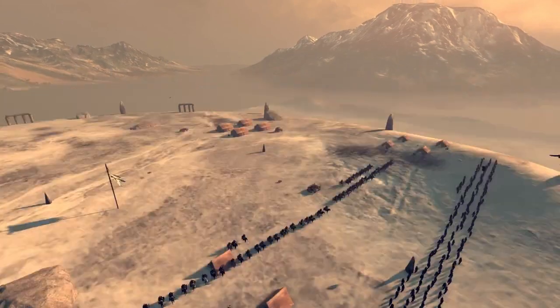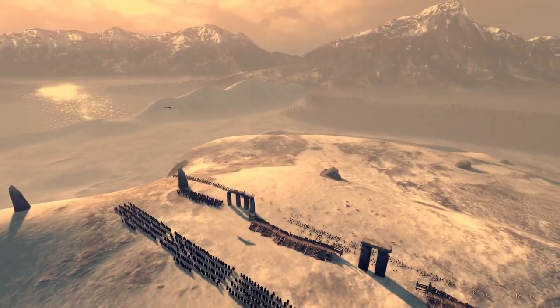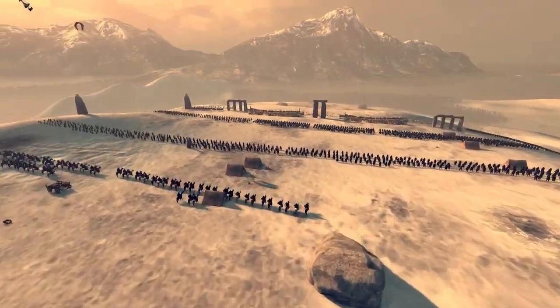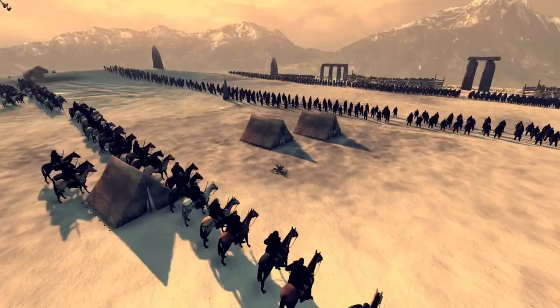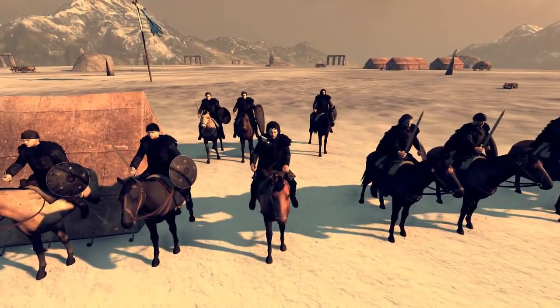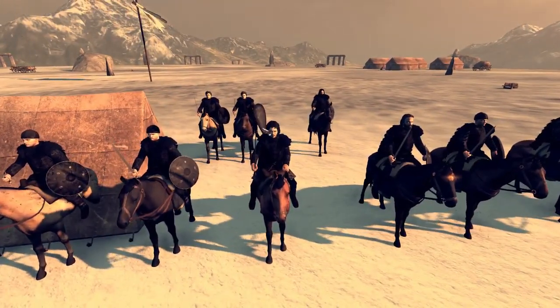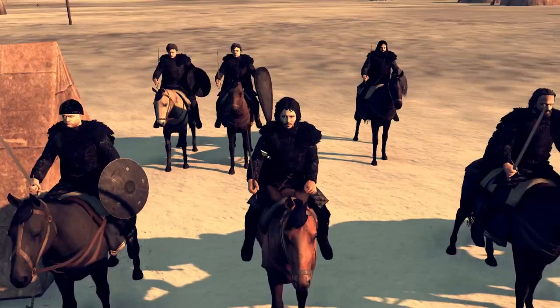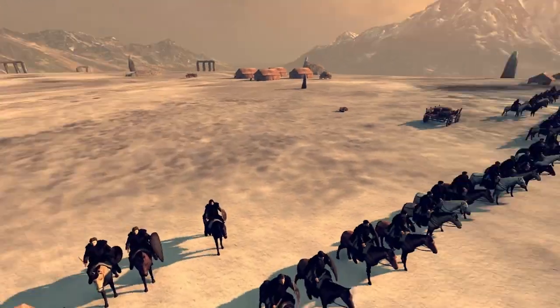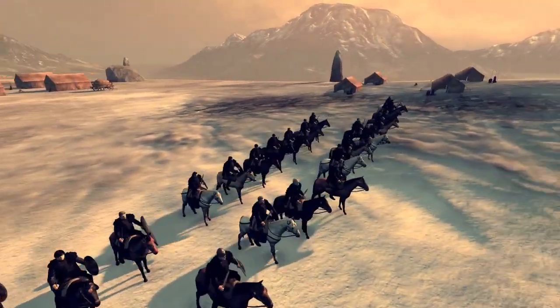We have four units of archers — these guys are going to just pepper down anything that comes up. Hopefully they all come up eventually. And then in the back we have two generals — well, a general and a unit, since you can have everyone. We've got Jon Snow as our sub-general, looking very miserable there. I do not want it — that's what he says in Season 8. Well, what a mess that was.